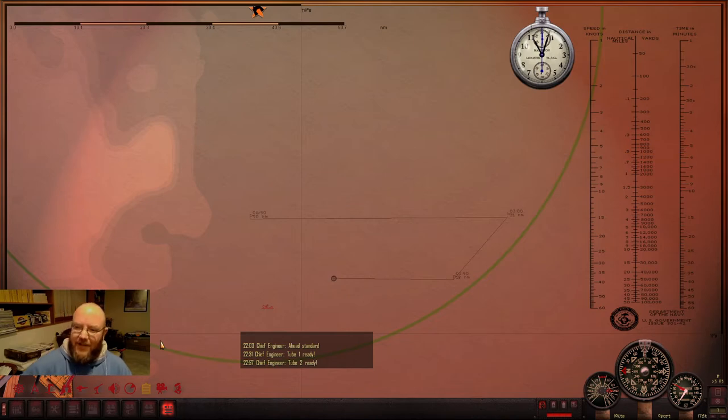Thanks to the guys on the sub sim forum — a little bit of searching answers all of your questions. What was going on is switching back and forth between the game and my recording software in full screen mode doesn't work too good. Some things get jacked up. So I reloaded the game, tried what they told me to do — start the recording software first and then do it live, and it works like a charm. Everything's back to normal.